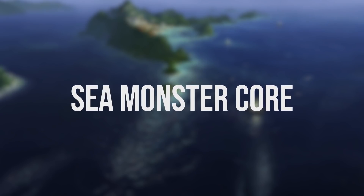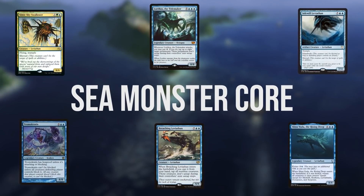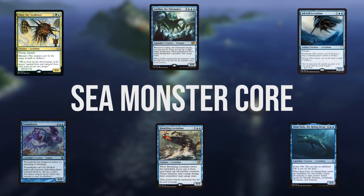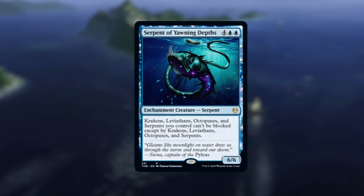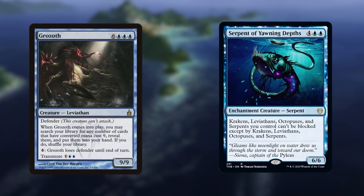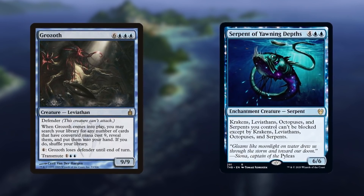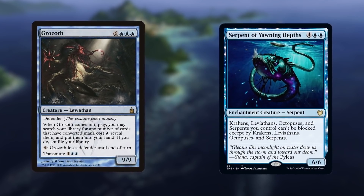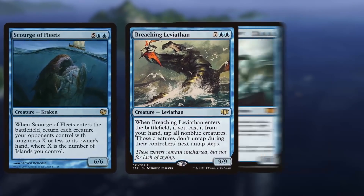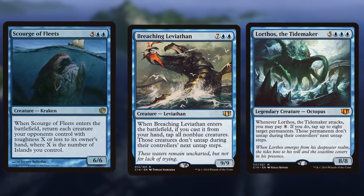We've covered what the deck is all about, so now let's talk about the cards that make up the core of our Sea Monster deck — the Sea Monsters themselves. All of our Sea Monsters are huge beaters, but the best of them also make a huge splash on the battlefield in other ways. Sweet utility creatures include Serpent of Yawning Depths, which makes all our creatures unblockable, and Grozoth, which is a mega tutor in our deck because some of our other Sea Monsters are also 9 converted mana cost. But the most important Sea Monsters are the ones that help us catch up to faster decks by slowing them down. All-stars like Breaching Leviathan, Scourge of Fleets, and Lorthos the Tidemaker bounce or tap down the opposing field, letting us catch up to and get ahead of the competition.